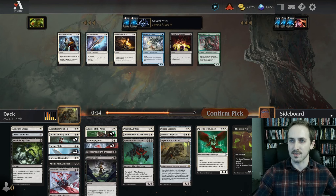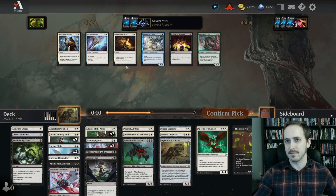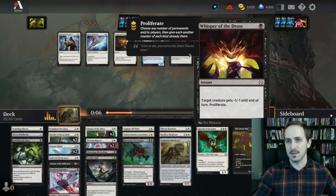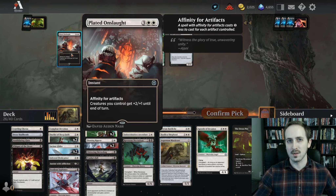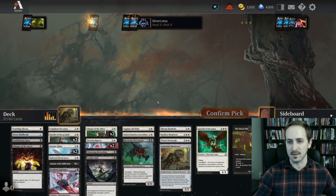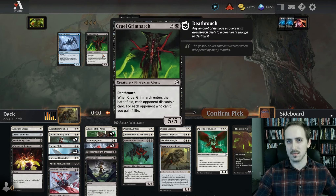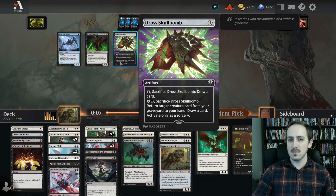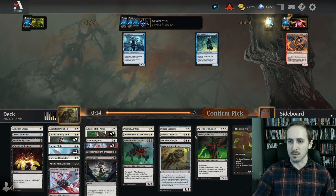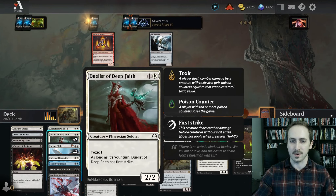I might take a Vanish honestly. I think Vanish is like better than people think it is. Whisper of the Dross is also good. I think Whisper might be better. Let's take Whisper. Lighted Onslaught came back around — yeah, we'll take that. Don't think we're gonna play pretty much all this — doesn't really matter what we take here.